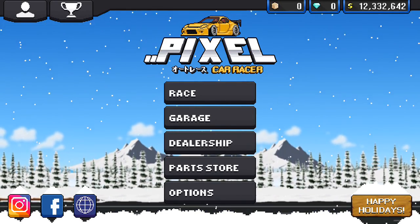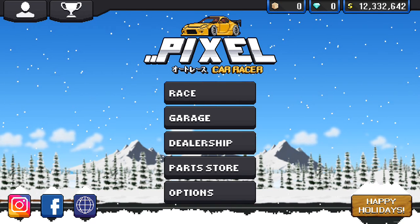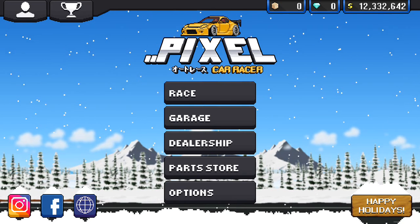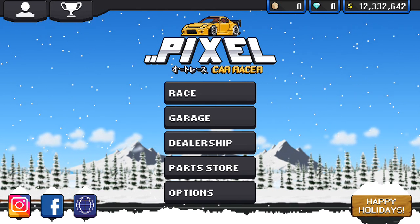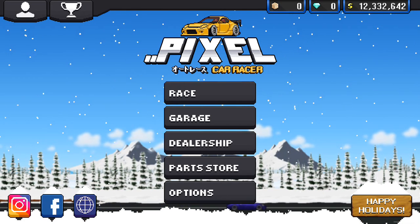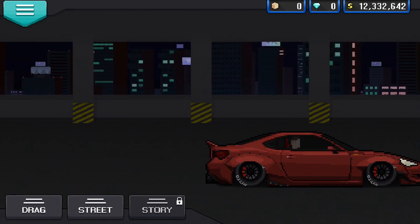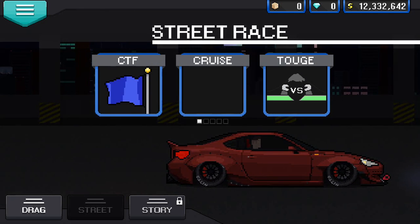Hey guys, Rxpo here, and today's video is going to be about how to race people in physical race and cruise mode. This video is fairly simple. You should know how to go to cruise mode. You just go to race, click on street, cruise.